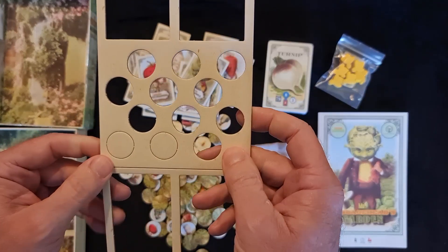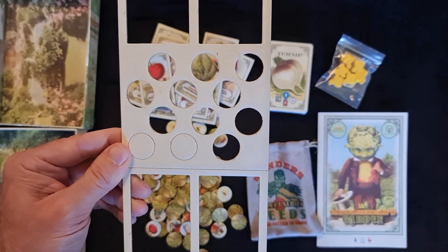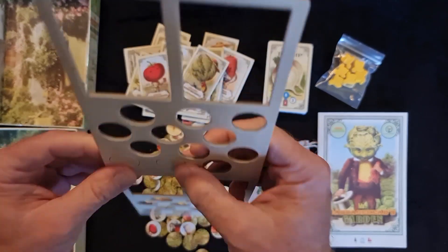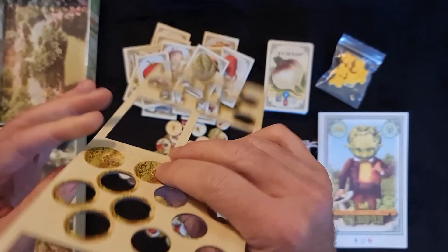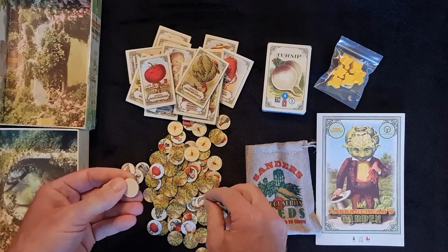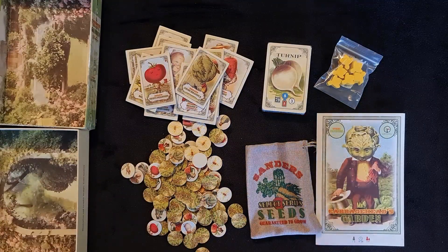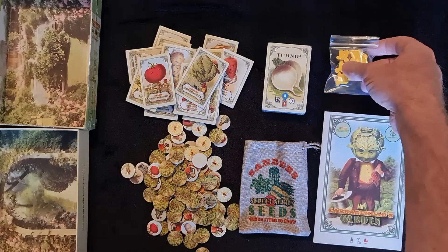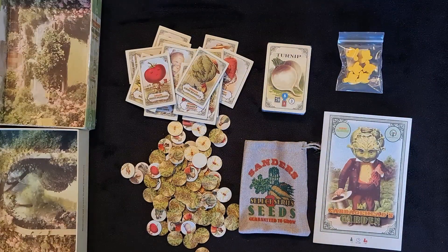So, I'll just show you those there - we can go back and look at that a bit later. I'll punch them out. They do have a back - that's interesting. I need to go through that again and find out what was going on there. So, that's all of it. You can see all the components there. We did get a plastic bag, obviously, for those lovely wooden extras there.